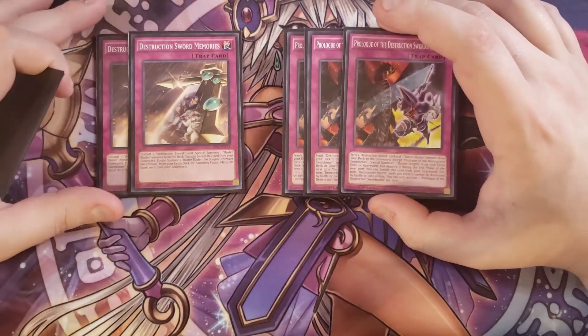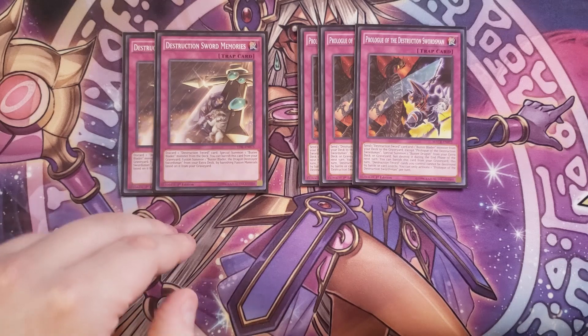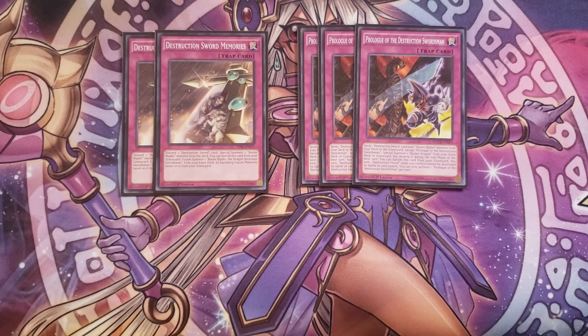We then play three copies of Prologue of the Destruction Swordsman. This is probably one of the most important cards in the deck. It sends a Destruction Sword card and a Buster Blader monster from your deck to the graveyard and then special summons a Buster Dragon to your side of the field. You always want to send a Destruction Sword card plus a Buster Blader monster. If you already have the dragon monster in the graveyard, you can send Destruction Sword Memories instead to immediately fusion summon Buster Blader the Dragon Destroyer Swordsman.